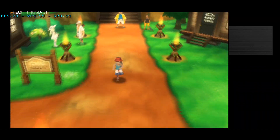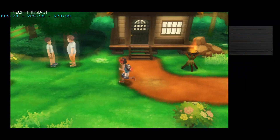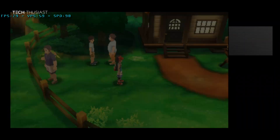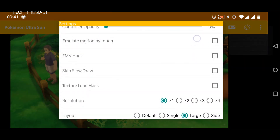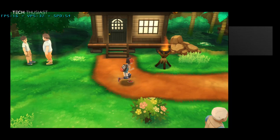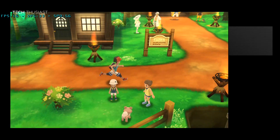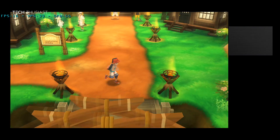Pokemon Ultra Sun at default resolution runs at pretty much full speed — 29 frames per second throughout. When I change it to 4x resolution you can see that the performance has nearly halved. The screen flickering is because of the screen recording, nothing to do with the emulator.